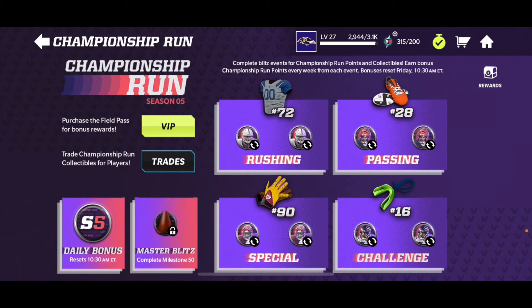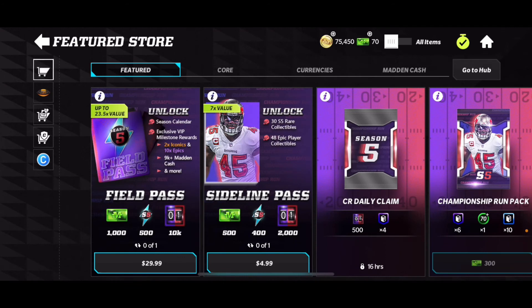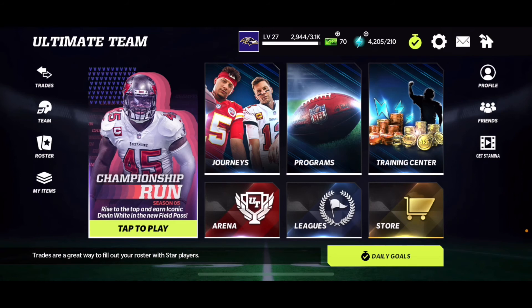The last way you guys can get a ton of Season 5 stamina is by clicking on the VIP section, which takes you to the store. If you want to spend real money, it's five dollars. And if you've bought the Field Pass, some people get a discount code and only have to pay around $15 total. So 500 and 400 is 900 stamina. That's all I have in this video.